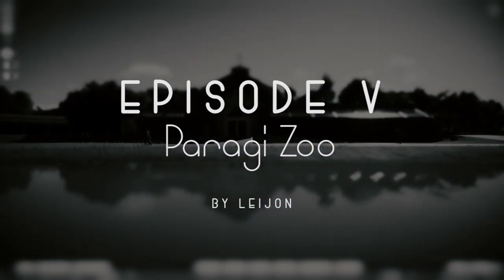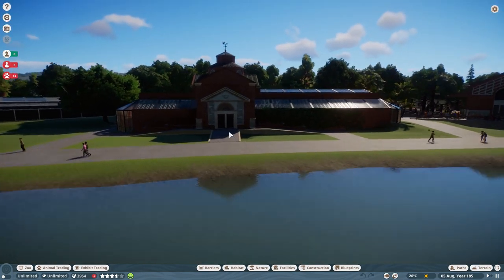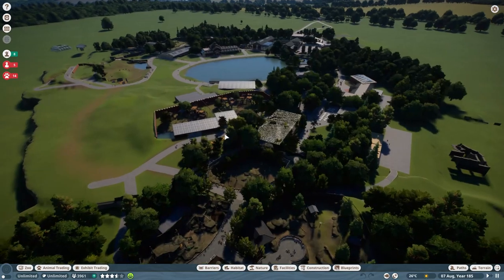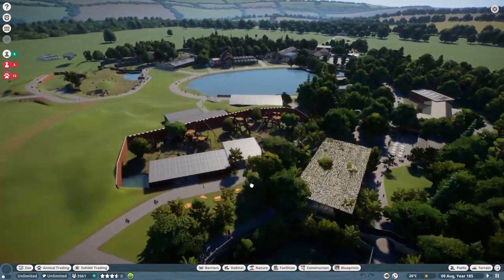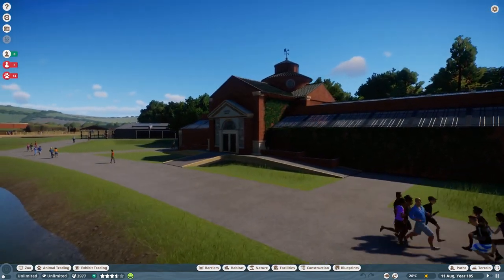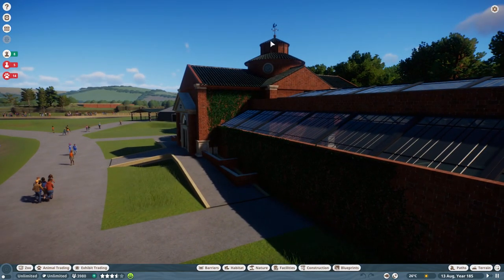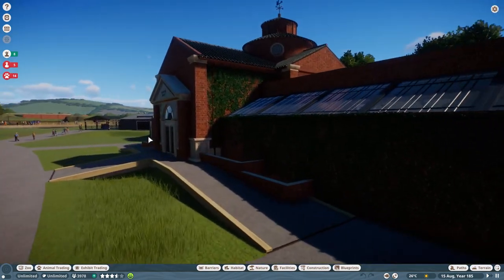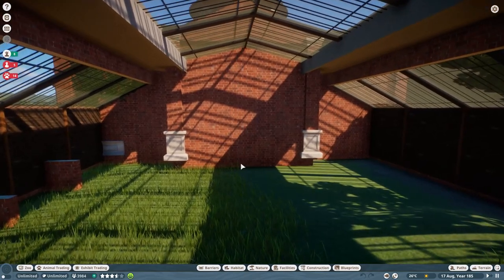Hey everyone, welcome back to Garden Rescue. We were supposed to take a break, but that didn't happen. Today we are in Legion's Zoo — you can see he's got a pretty big zoo here, a lot of different animals, a lot of different protesters. He's given me this area to work on: the tropical house. It's beautiful — I feel like I really don't have to do anything. The structure is pretty nice, the dome and everything. Really all I have to do is fill in some plants. That should be pretty easy, right? Wrong.